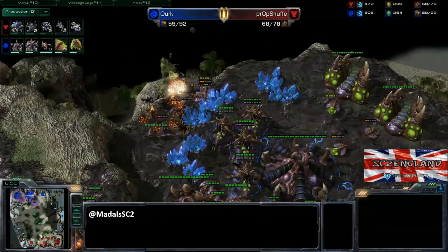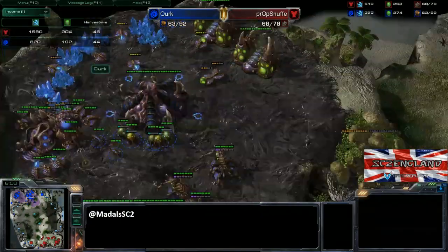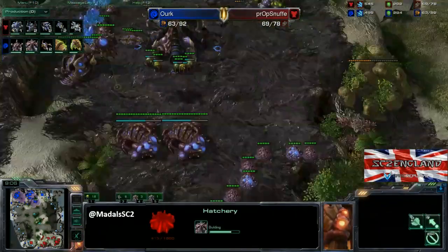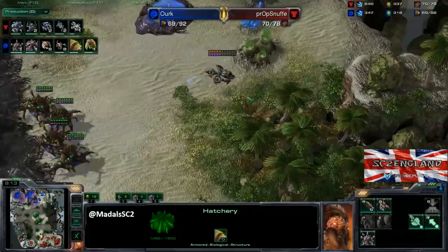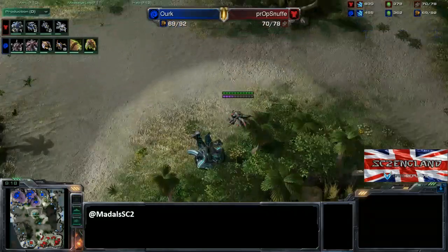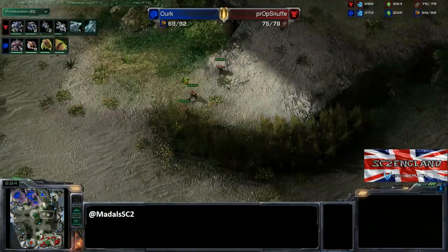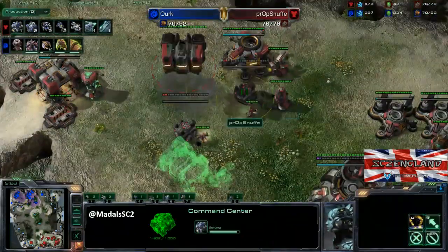How successful was that? Six workers killed. That does mean that Ork is now behind in the worker count, but not for long — this third base is really what's going to be helpful. Four queens are on their way over, which means no injects though. That is always the downside, but four queens will do very good damage to a Banshee very quickly. Another Banshee is joining in the mix. We do have some marines wandering around while Snuff is up to a third base on the way out as well.